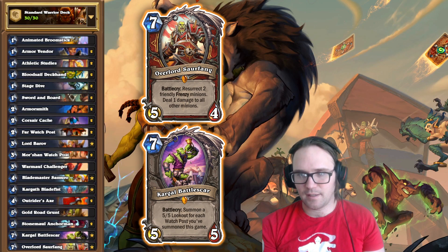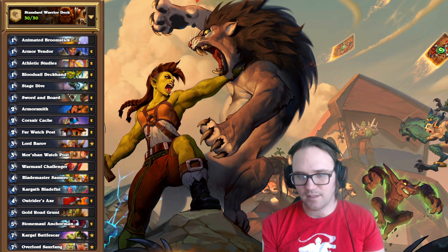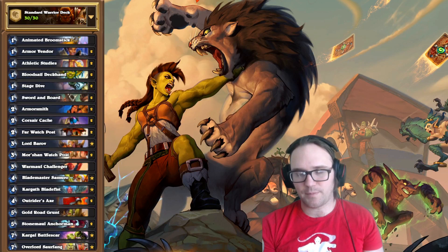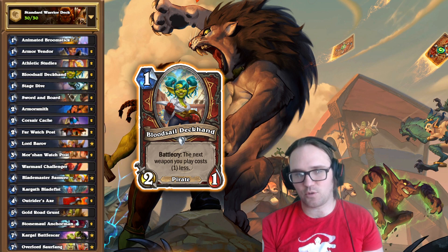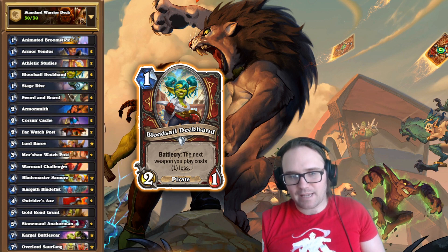That's the idea of this deck. The real card carrying it is going to be Outrider's Axe — it's one of the strongest cards, just being able to draw all those cards while controlling the board. We also run the Bloodsail Deckhand, which makes your next weapon cost one less, so you can play Bloodsail, then Corsair Cache, then Outrider's Axe as early as turn three. That can be very strong.